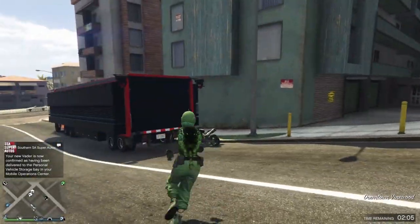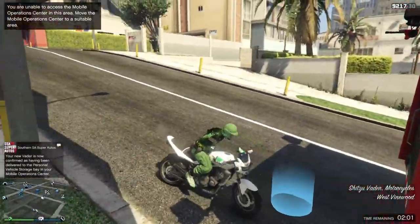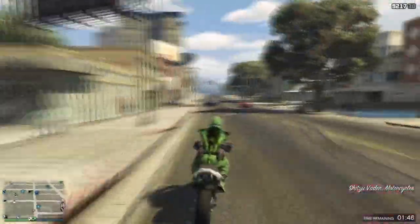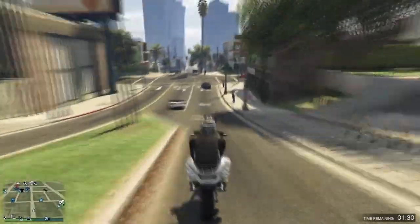I've got the Vader delivered — it's in the back of my MOC and I've just requested it out via the MC. I only have one Vader. When I call this vehicle out it'll be this vehicle that comes to me and it'll be in the position where I need it to be.